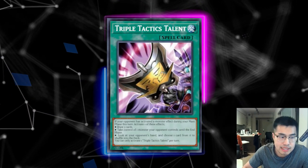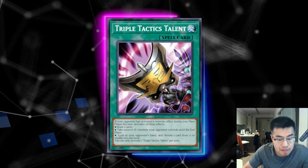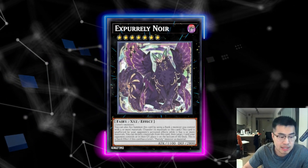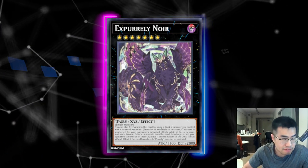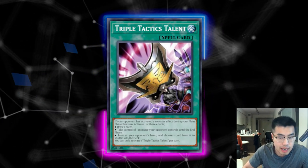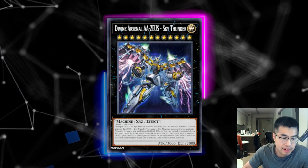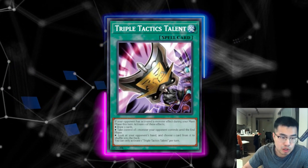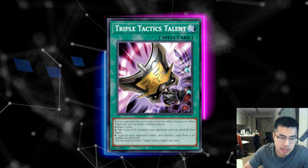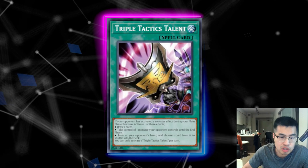Triple Tactics Talent is also decently good. They're not always going to have five or more materials on X-Purely Noir. If you can bait out two materials and they only have four left or fewer than five, you can Triple Tactics Talent to steal it and then make a big Zeus on top after attacking. You can also rip cards out of their hand — Hand Traps — and if you have a way to get rid of X-Purely Noir you could just attack for game. A lot of things trigger the Triple Tactics condition in the main phase against them because all their answers are on their monsters.